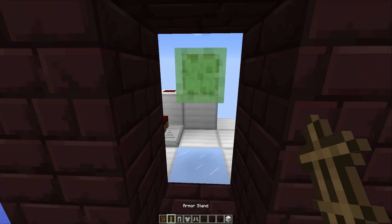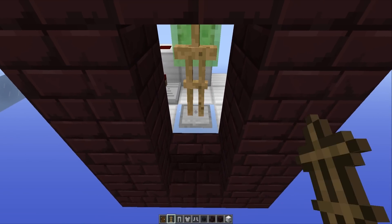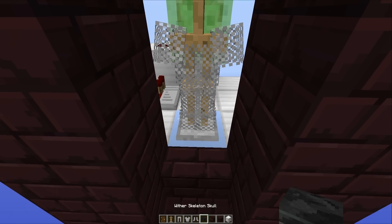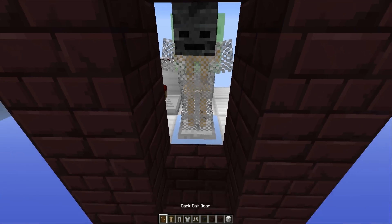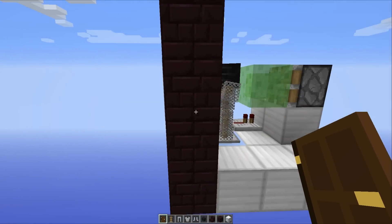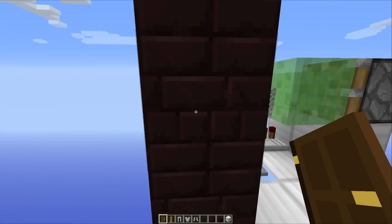Now it is time to actually put in the armor stand and the door. The first thing you want to do is place in your armor stand, give it all the armor and the skulls that you want — you can do whatever you want with that one. Then you want to go down to the block and right click with the door, and as you can see, the armor stand and the door are both in the same block.